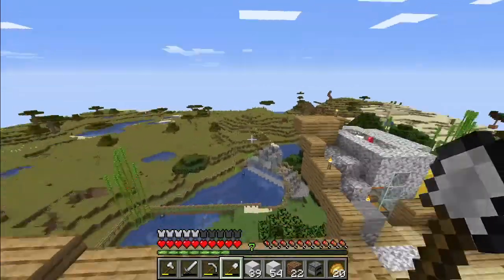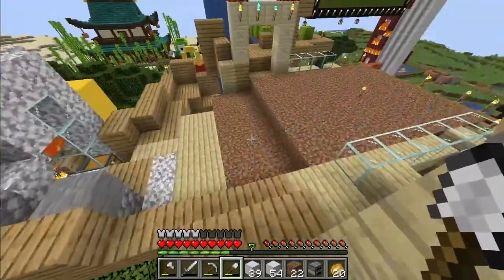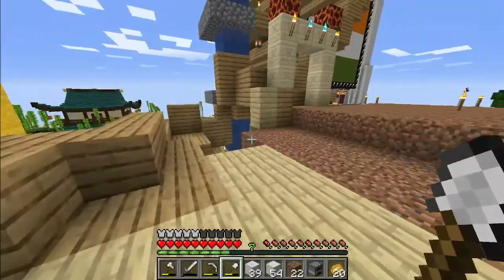There's a golem at the top and that makes us have infinite iron — it was crazy to make because we had to bring a villager all the way from over there. The melon farm too.